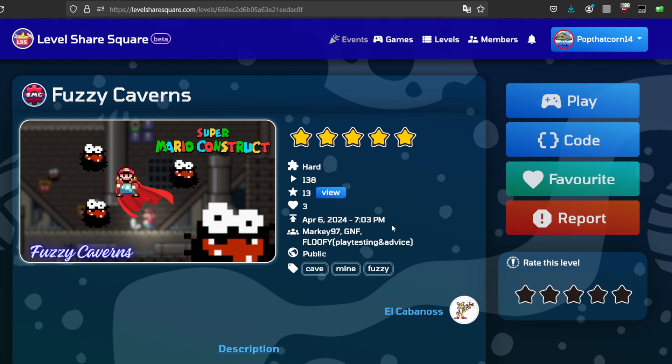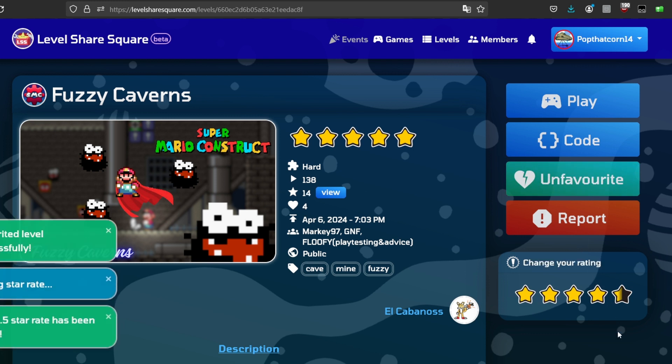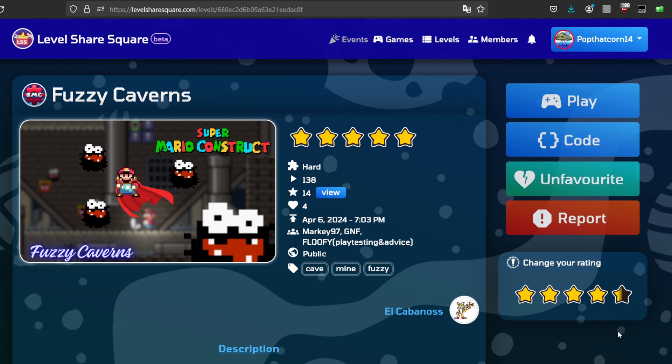The only real issue I have with this level is the Boom Boom room. In some areas the level is quite janky, especially that Boom Boom fight — I think you could have redone that area. That was definitely a major difficulty spike, which isn't necessarily a bad thing for a boss fight. What I really like about this level is that it doesn't just use the same challenge over and over — it uses the same enemy but differently each time. This is what more levels on Level Share Square need to have, and your level is a great example of this. So it's going to my favorites, and you're getting a 4 out of 5, or 4.5 out of 5. Just tweak the Boom Boom fight a little and your level will be a perfect rating. And with that, that will be my first review in 7 years — take care.